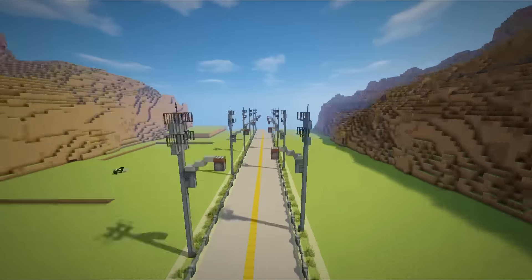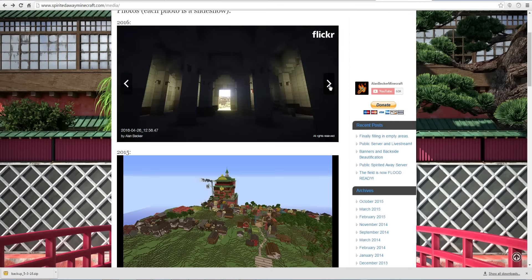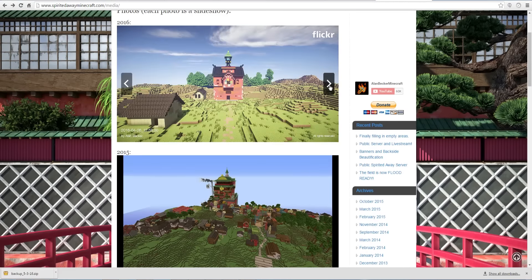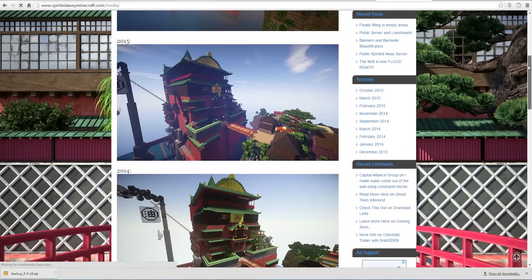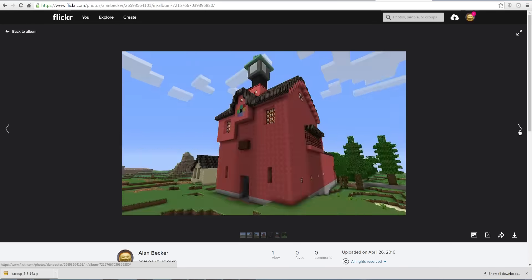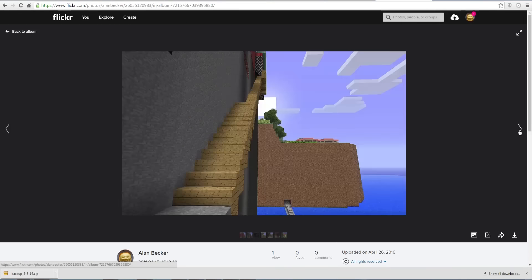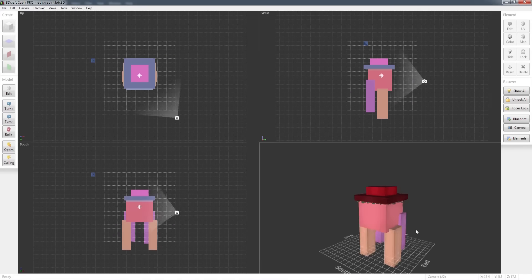I've recently compiled all the screenshots I've taken of this project since 2011 and archived them on Flickr albums on spiritedawayminecraft.com. Now you can see how the map has progressed in five years. Looking back, I was shocked to see how simple this map used to be, knowing how proud I was of it back then. A huge breakthrough for me was discovering how to make custom characters.